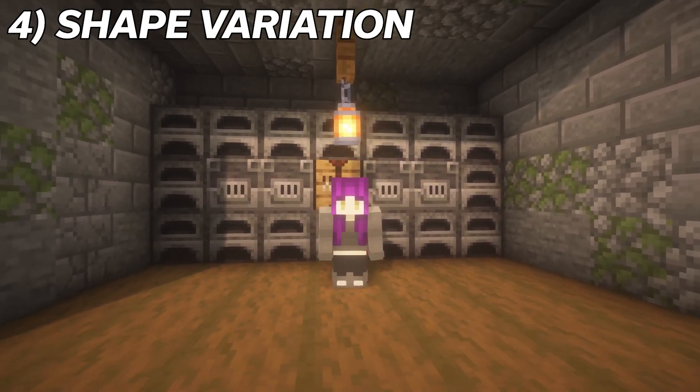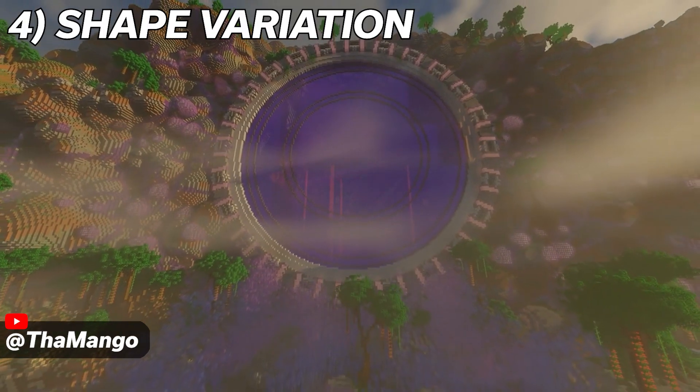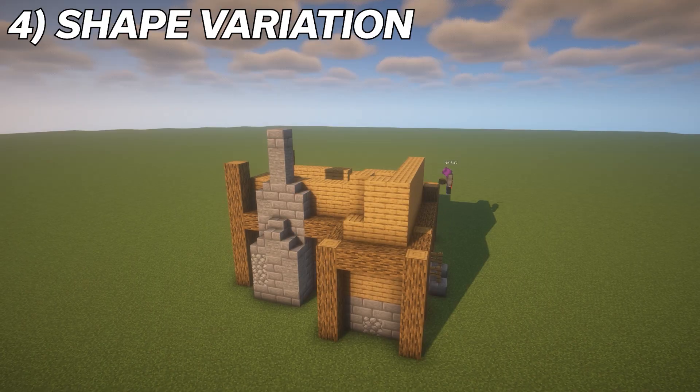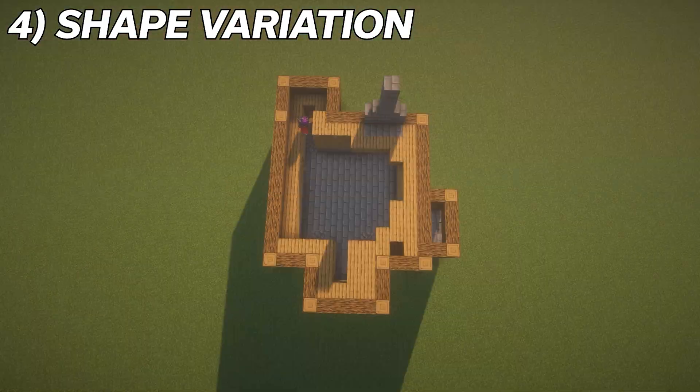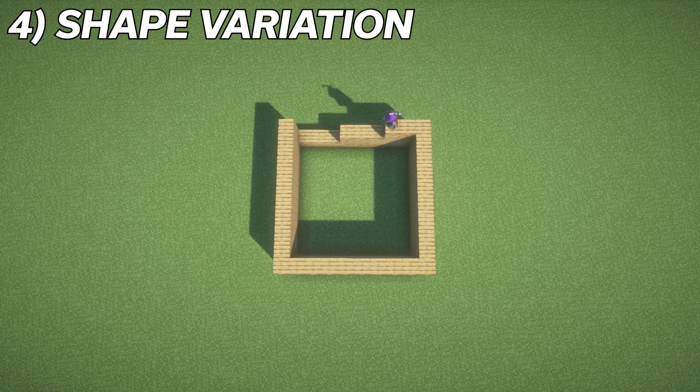Of course, like any of these tips, sometimes it's okay to stray from the rules of building depending on the type of structure you're creating. But for now, these are just some general guidelines to help you improve your builds. I also went ahead and added in a partial second story. After those changes, the shape of our build looks much more like a real house and less like a wooden box.